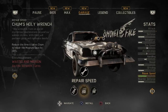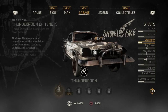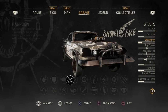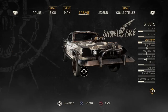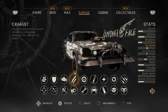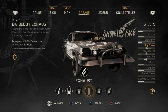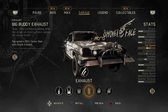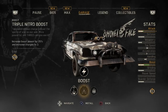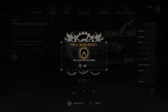Repair speed, that would be a good one - I would do that as soon as it comes available. Thunder poon, could upgrade that. Harpoon, maximum. Sniper rifle. What I'm going to do is upgrade my tyres and do the exhaust - actually I'm going to do boost. 500. Triple nitro boost now.